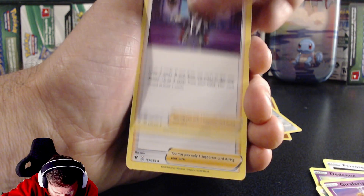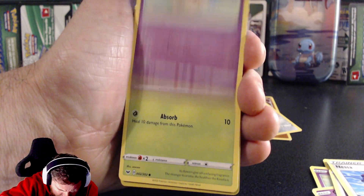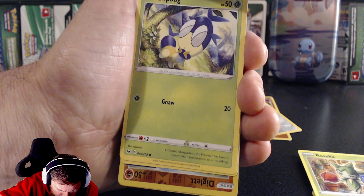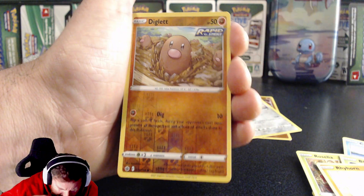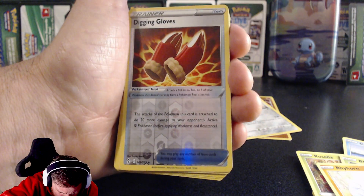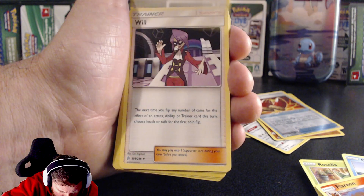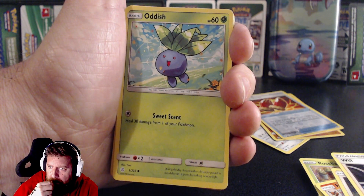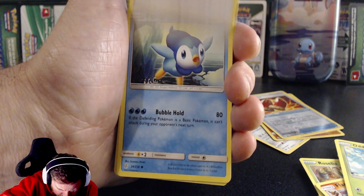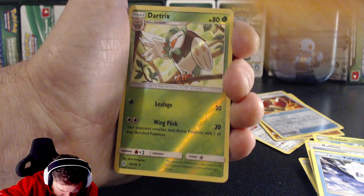Got some energy cards, Alister is an uncommon, some trainers — Nana, Rosalia, Chewtle. Diglett — that's a Rapid Strike and a reverse holo, so that goes in the pile. Flareon uncommon, a Will trainer, Oddish — I really like the artwork on this one.